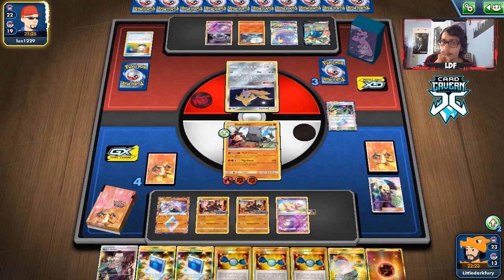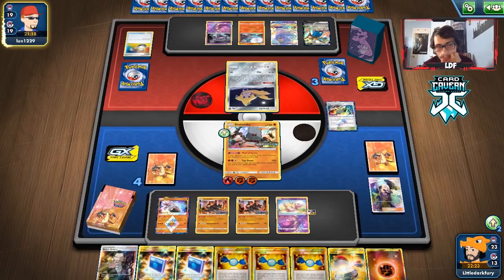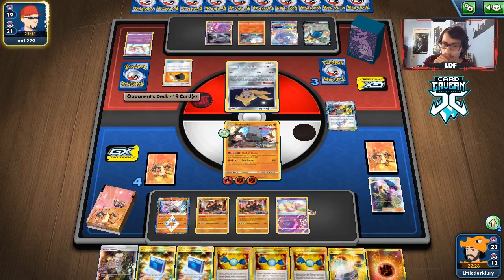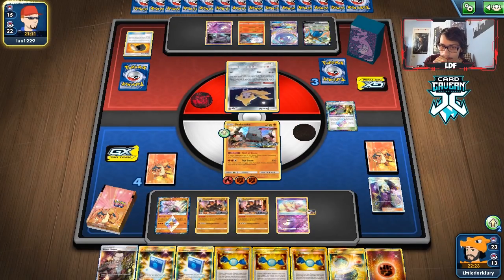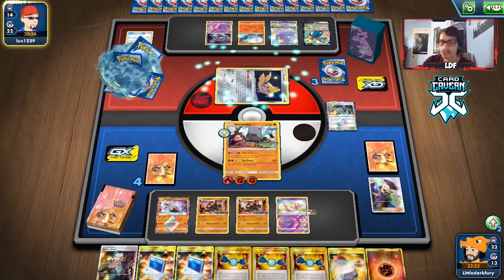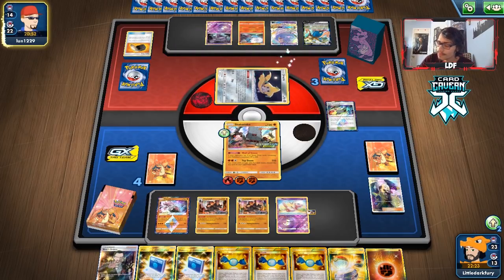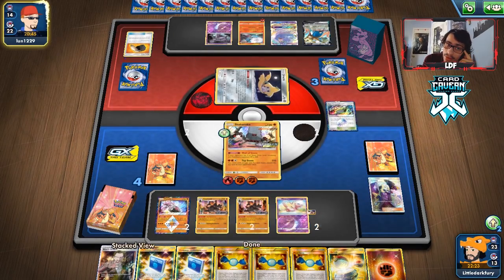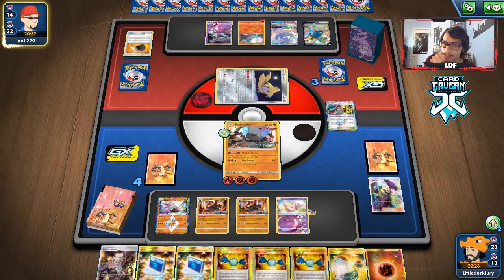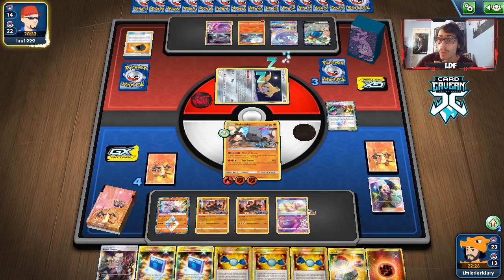We need to get Stack Attack - we're going to have to just attack with Colossal, which I really don't want to do. Opponent is digging, probably for Welder. They're going to get a knockout. I wish we had hand disruption but there's no room in the list. Those two prizes from the Cramorant are really good for us to take. We could Boss next turn, but there's nothing on the bench we can one-shot - can't even one-shot an Archorao. So the Boss isn't that useful here.